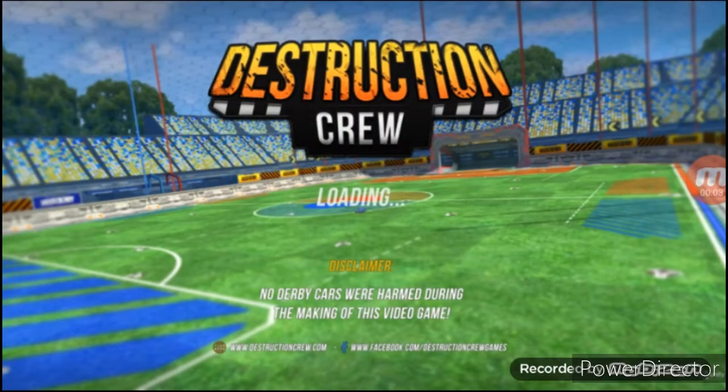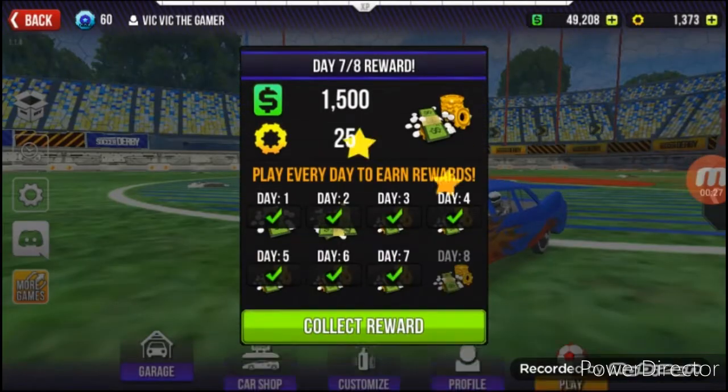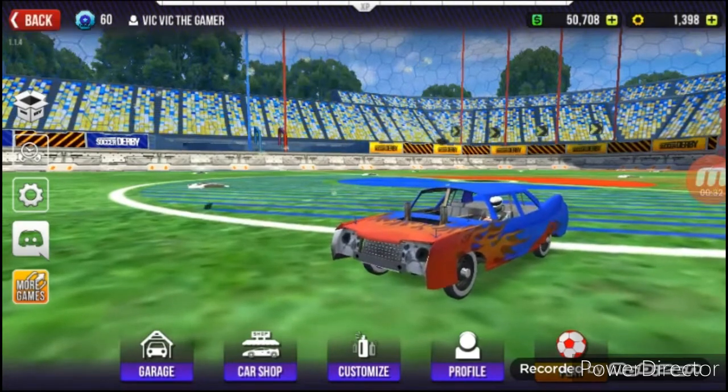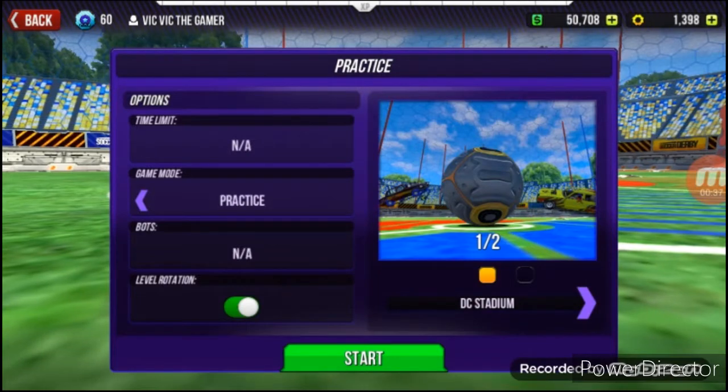What's up guys, today I'm going to be teaching you how to master flick in Rocket Soccer Derby. It's way harder in Turbo League because you don't have a double jump mechanic unless you get a wind dash and then jump again. The wind dash is going to push forward into a double jump — it's not actually a lag, it's just a mechanic.